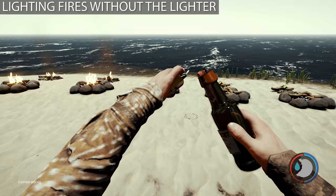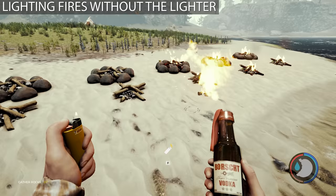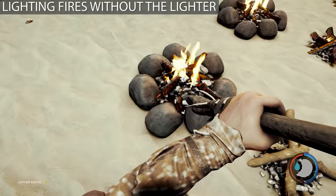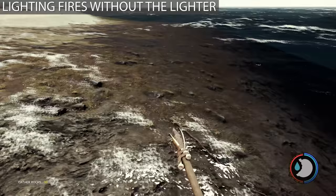The lighter has unlimited uses and will never go out. There's no kindling system in the game like The Long Dark or Green Hell — you just use your lighter. Fires can also be lit with other things such as molotovs, hairspray, flare gun, leaf pile traps, molotov traps, etc.